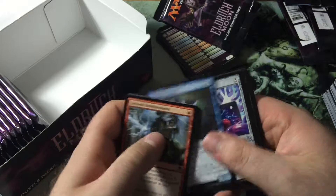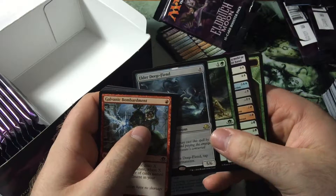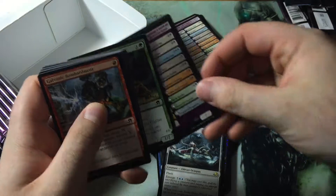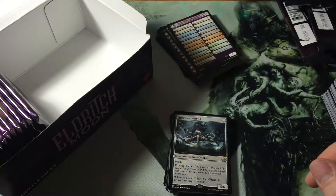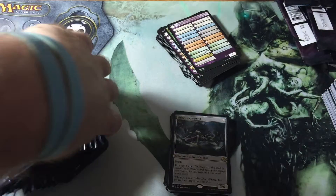Nibbleghast Herald — very cool spirit, like it a lot. Slayer's Cleaver. There's the Murder I was talking about. And then an Elder Deepfiend — that's worth something. Cool. I think that's like a five dollar rare. It's a really nice rare. I just like Flash and Emerge on the same creature — that's just really good.